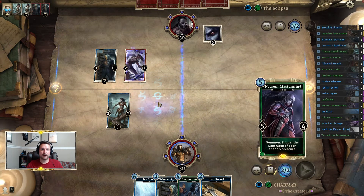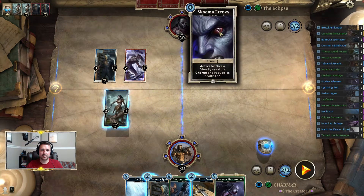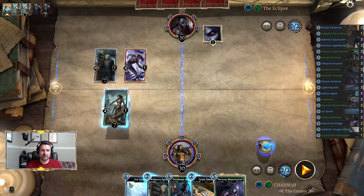There's going to come a point in the encounter where they just keep punching you in the face, abusing Skooma Frenzy. So you want to be able to rebound with something like Ice Storm and then play your late game fatties and kind of win in that fashion.